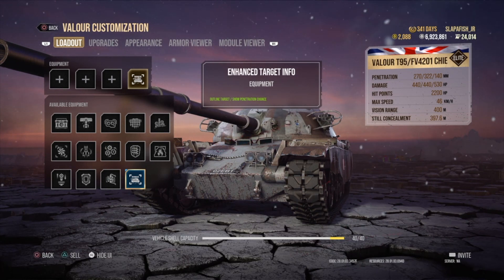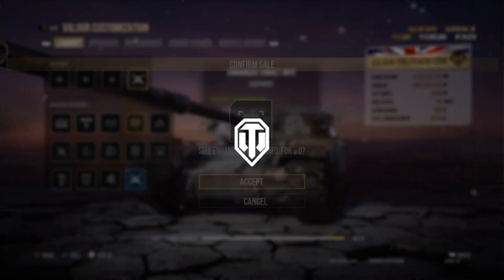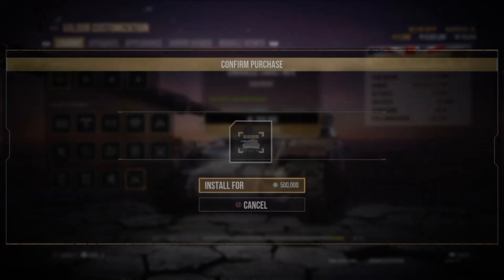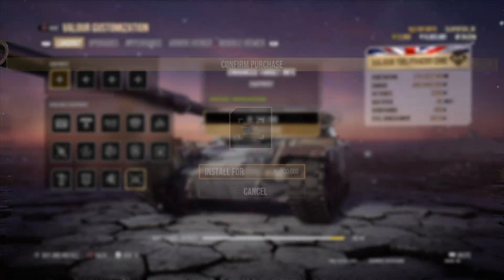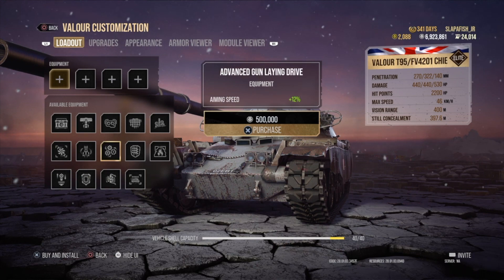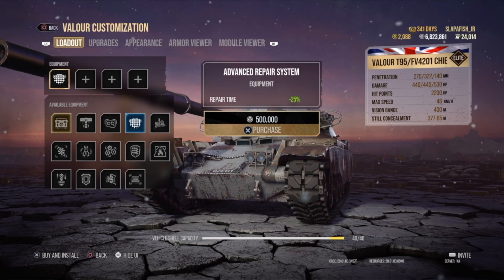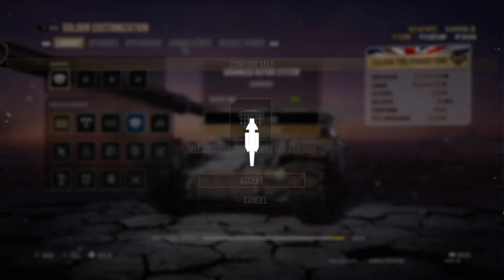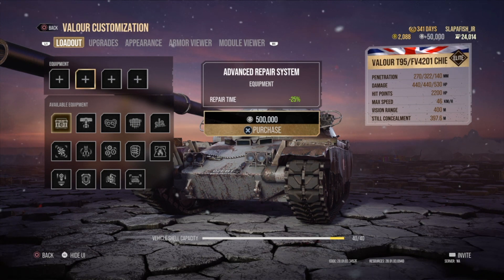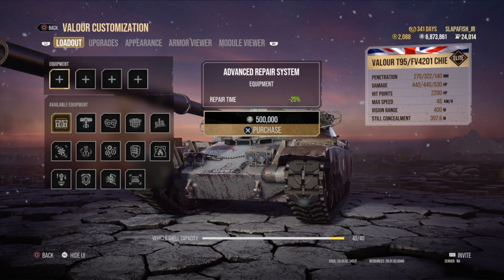The Enhanced Target Info slot is free the very first time — it gives you nothing when removed. But when you put equipment on a tank it costs 500,000 silver. When you remove a piece of equipment — for example, a camo net that cost 100,000 silver — you hit Triangle and you get back 50,000 silver, so you only get half back.